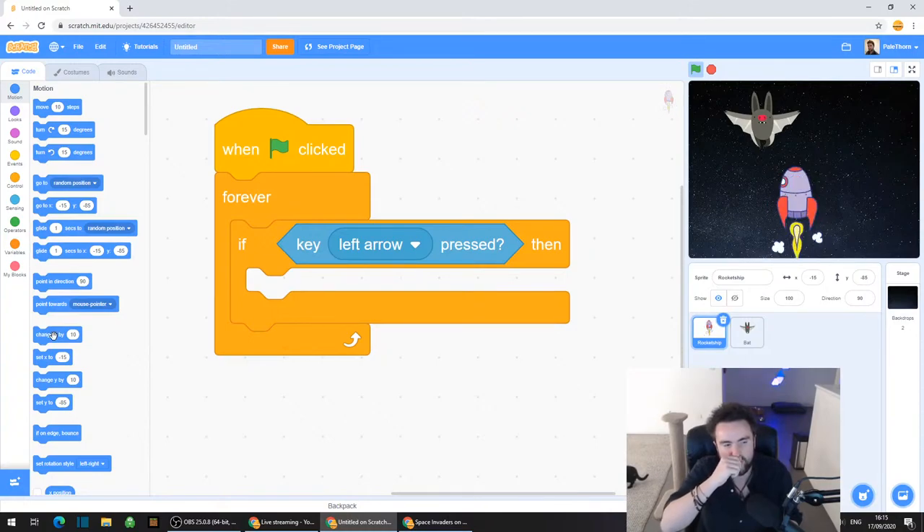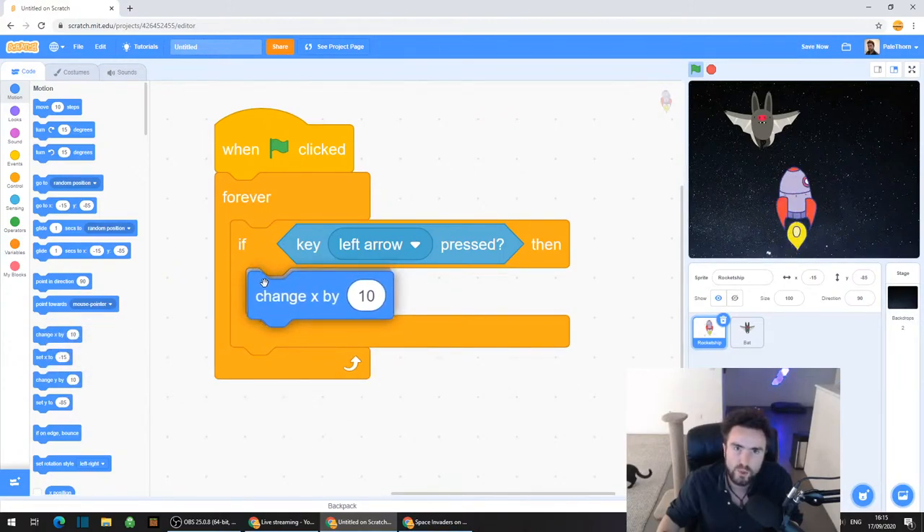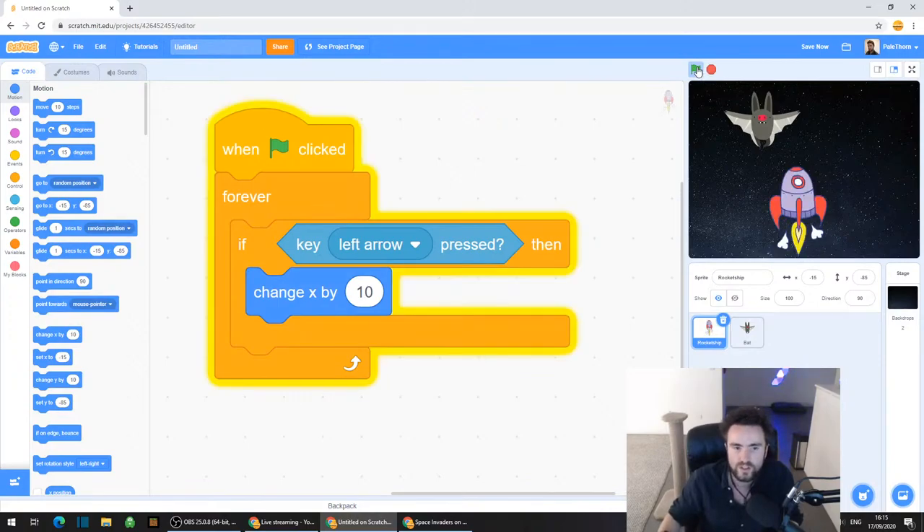Look about ten down in your Motion codes and you should have one called "change X by 10". Drag out that change X by 10 and put it inside the if-left-arrow-pressed-then. If we now press left arrow, you'll notice that the rocket ship is moving in the wrong direction - it's moving right when I'm pressing left.